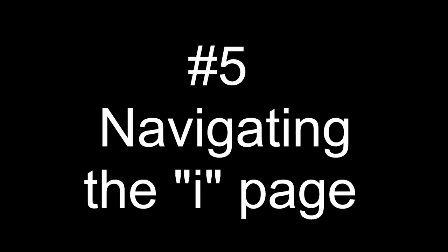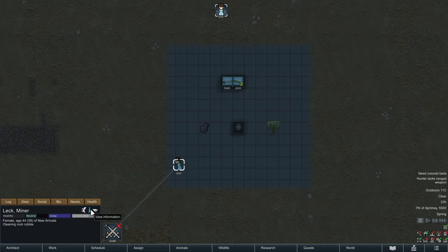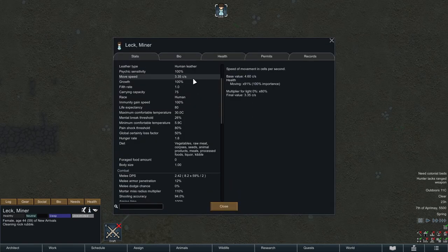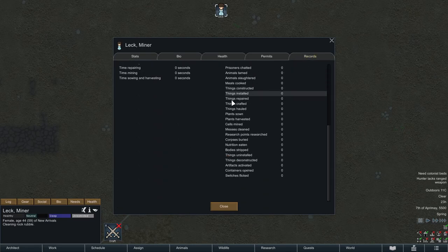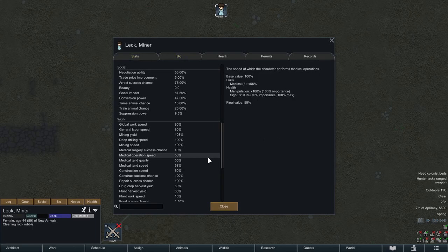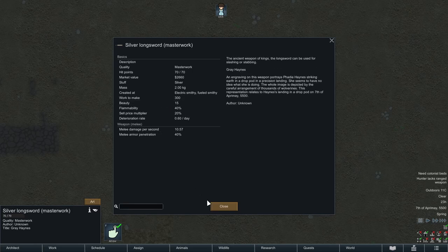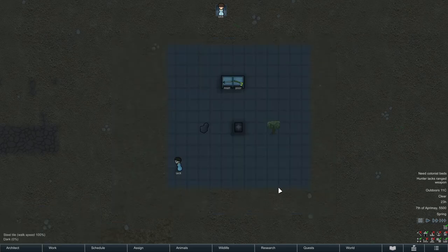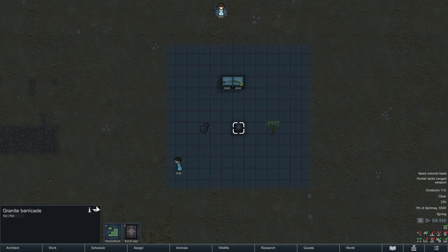Number five: navigating the eye page. Every object in the game, including your colonists, has an information page reached by clicking the eye icon, which provides an exhaustingly overwhelming amount of detail about the object's features. If you have any questions about how different items compare — say the damage of an axe versus a sword — this is the place to answer them. It can also be useful to compare the cover efficiency of different items before you decide where to cower while taking on raiders.